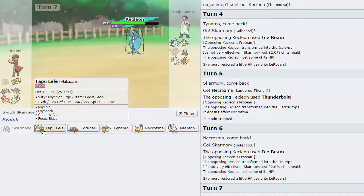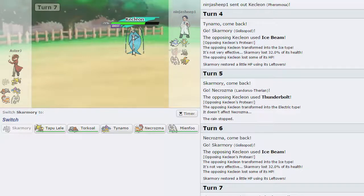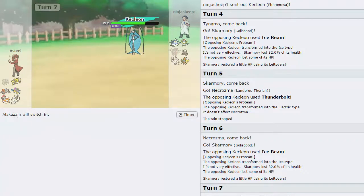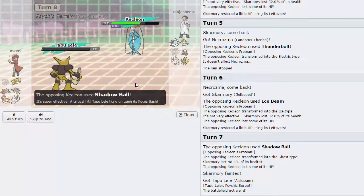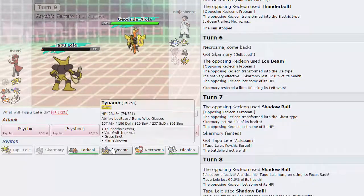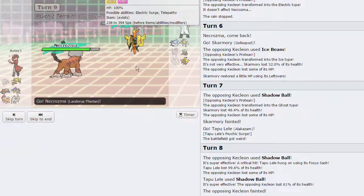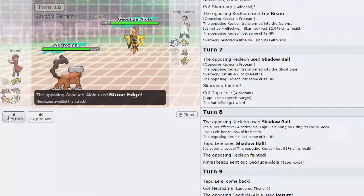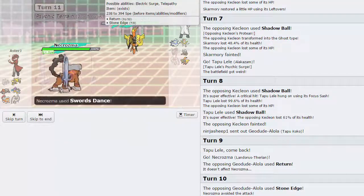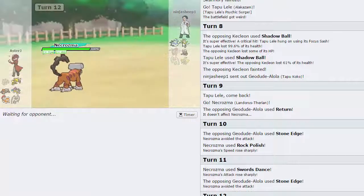What we can do now is go into Alakazam - burn our Sash and knock this thing out. His moveset is Shadow Ball, Ice Beam, Thunderbolt - he has to have a Fighting move, it doesn't make any sense if he doesn't. We're going to go into Alakazam and fire off a Shadow Ball - he's more than likely going to fire off a Shadow Ball of his own. He gets a crit - that doesn't matter at all, he's still a Ghost type and we knock him out. In comes Tapu Koko - big threat. It's Geodude - okay so it might have Earthquake as well. We go into Landorus and he goes for Return - that's not going to affect us thanks to Galvanize. We go for Rock Polish as he goes for Stone Edge - that's not going to matter. We go for Swords Dance and he misses another Stone Edge.